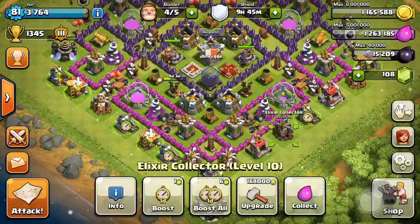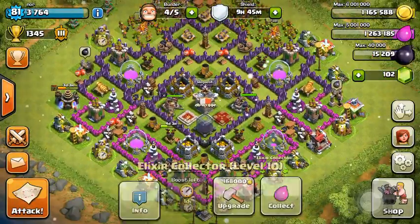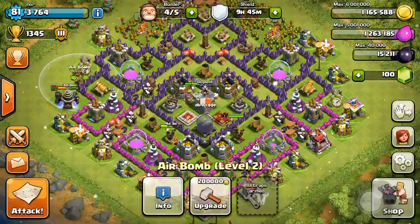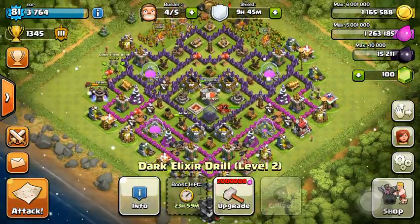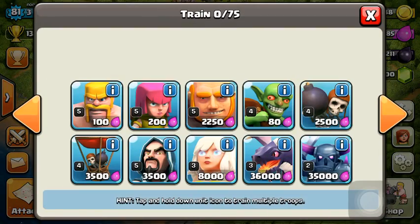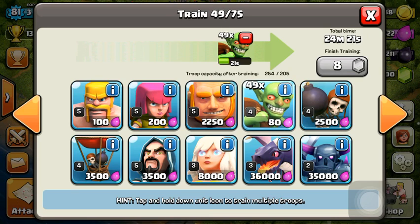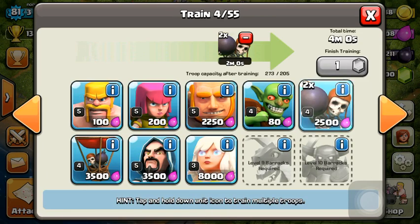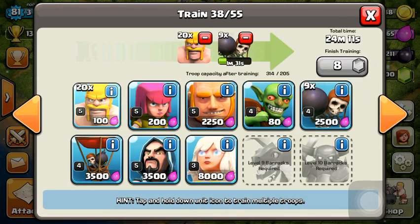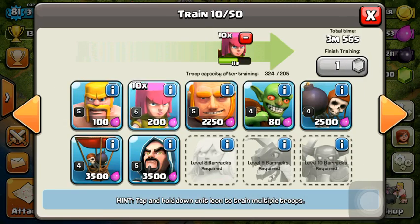First of all, we're going to boost all our collectors - all our gold mines, all our elixir collectors, and both our dark elixir mines - because it only costs one gem. We're not really going to focus on dark elixir. Then we're going to make some troops before we go raiding: some goblins, some barbarians, and a lot of archers.